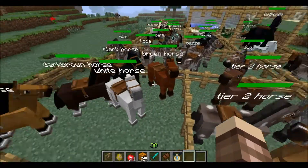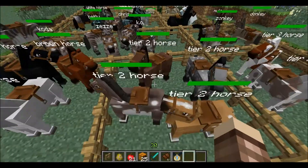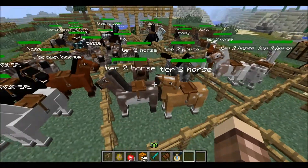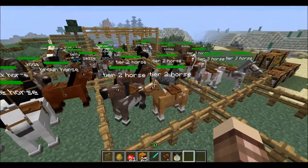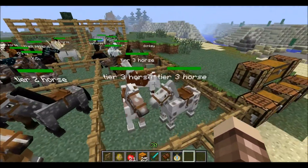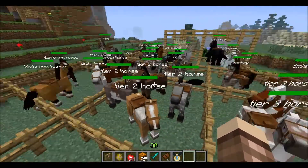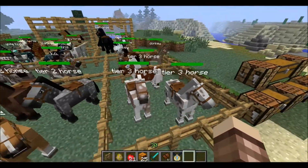This is all tier 2. If you breed, for example, that one with that one, you get a horse - one of these, I think that one. By breeding horses together you can get tier 3 horses. If you breed, for example, tier 2 with tier 1, you get tier 3.